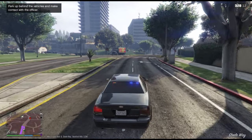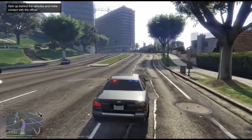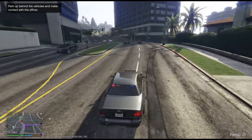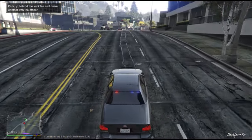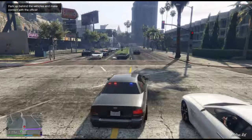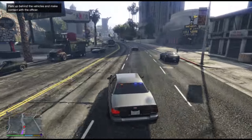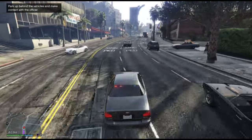We are in pursuit heading eastbound on West Eclipse Boulevard. Suspect just took off from a traffic stop. We've got one additional unit en route right now including myself. From the looks of it, looks like it's a black Charger. Can't really tell, but we're heading still east on Eclipse Boulevard.